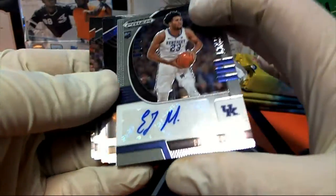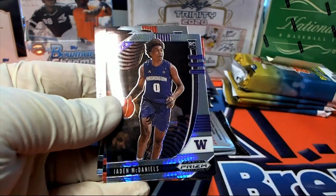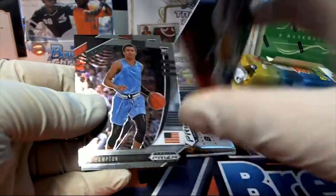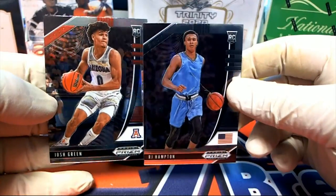EJ Montgomery — nice Prizm rookie. Got a McDaniels, and a red wave right there. Another RJ rookie and Josh Green.